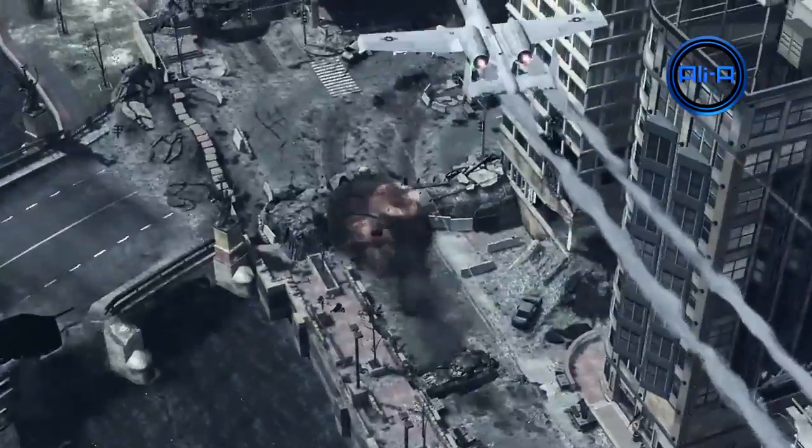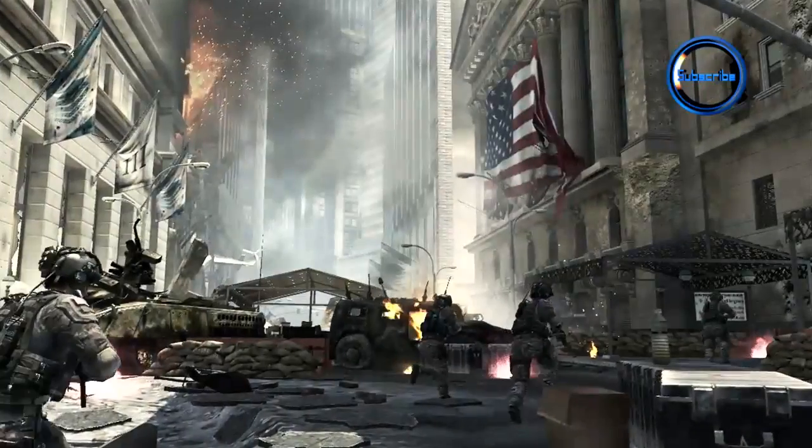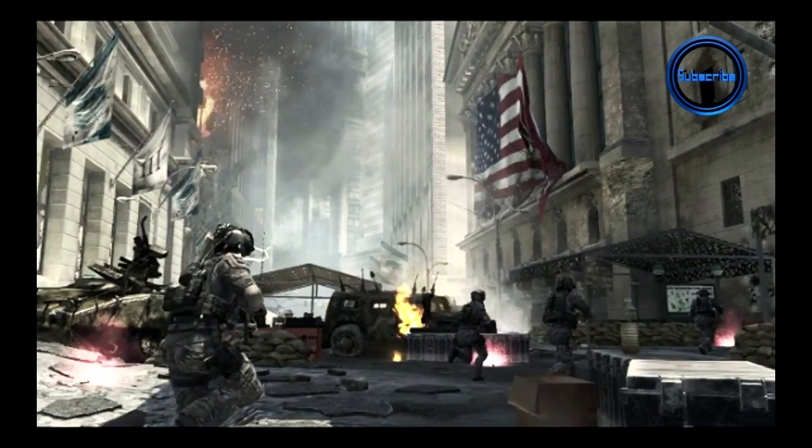We see more tanks exploding and a glimpse of a spy plane — an obvious killstreak for multiplayer. More interestingly, there's something that looks like tactical insertions, which were a huge part of boosting in Modern Warfare 2 and slightly ruined the prestige experience. They could alternatively be flares, so we'll have to see what Infinity Ward does with that in the final game.